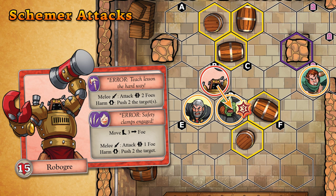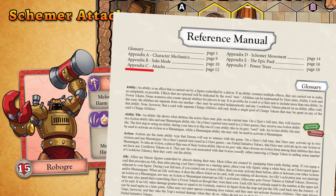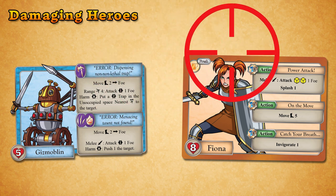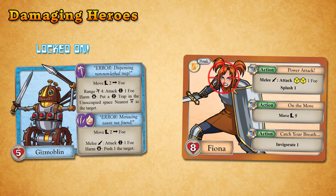For more detailed information about schemer attacks, take a look at Appendix C of the Reference Manual. Just like with hero attacks, schemers don't miss. Schemer attacks do not roll damage dice though — they instead deal a fixed amount of damage.